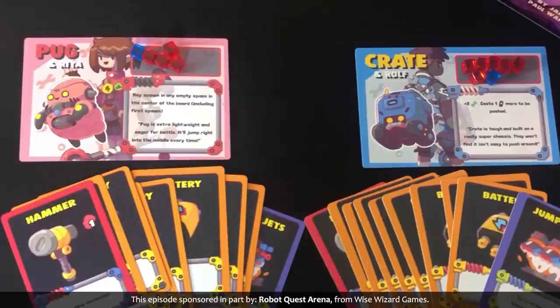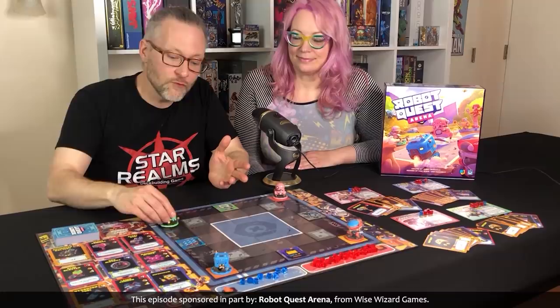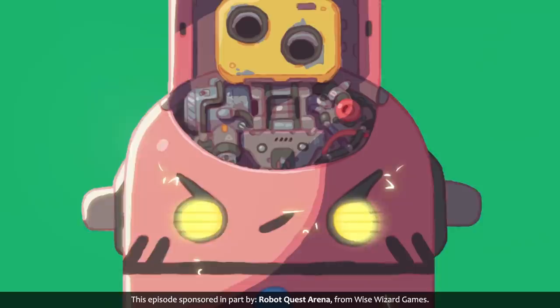Every turn you're going to have a five-card hand. Some cards give you energy. You can use energy to buy new cards from the shop for your deck. You can also use your energy to move your robot around the arena. Other cards you have will be attack cards — some of them are hand-to-hand, so you can only use those on robots that are right next to you. Other attacks are ranged and you'll be able to shoot robots that are many spaces away.